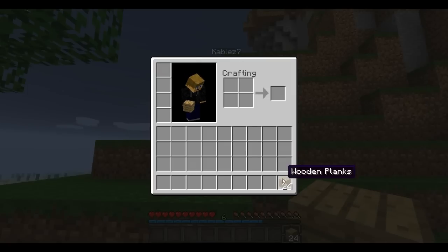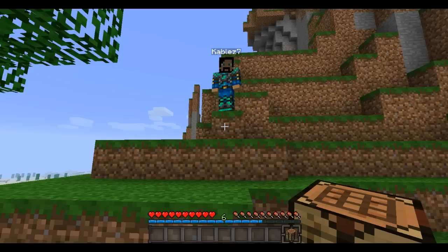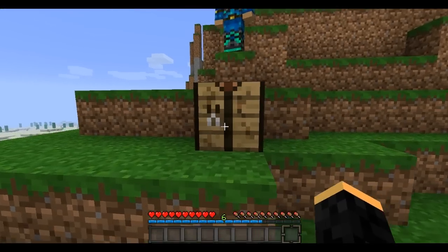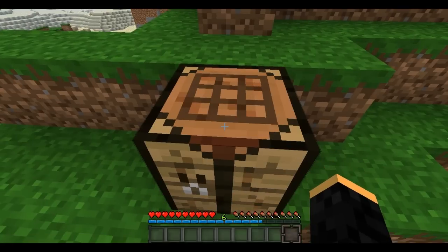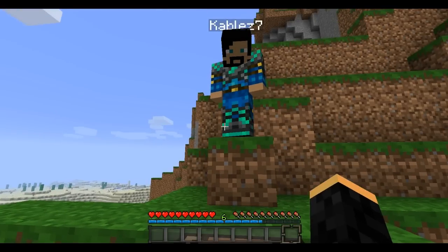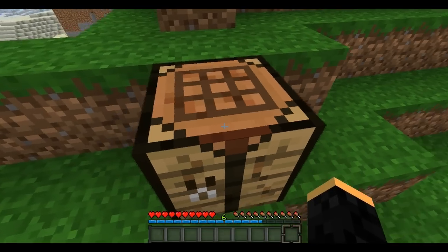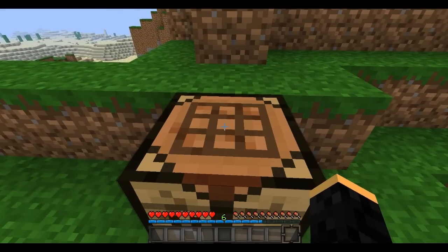Now take your wooden planks, left-click on them, drag them to your crafting square, and then right-click one time in every box to drop one wooden plank into every square. This will make you a crafting table, which should look like that. The crafting table you can use to craft everything in Minecraft — it's pretty much the basic tool that you will use. People don't classify it as a tool, but it is a very important tool.